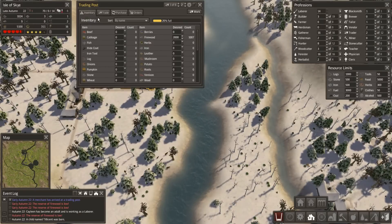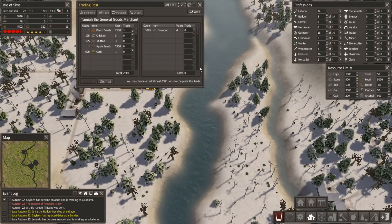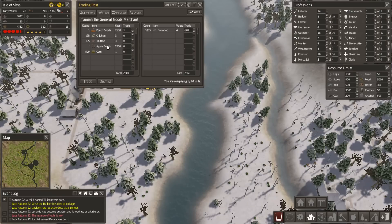We've got a thousand in there. What's he got for us? Peach seeds, apple seeds, chicken, mutton, corn. We'll certainly take the peach seeds, and that's probably as much as we'll take from this guy. Did I get apple seeds already? I don't think I did. There's a bit of a shortage of firewood because we're draining it off. We'll just take the peach seeds for now.